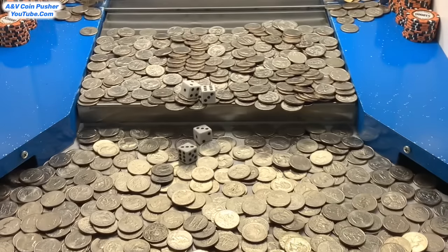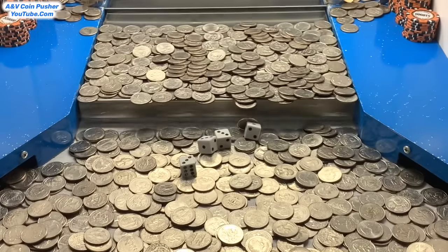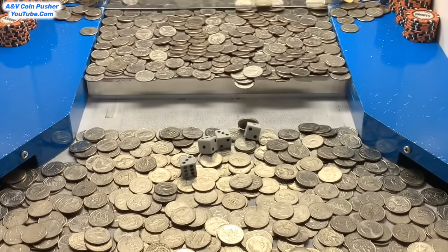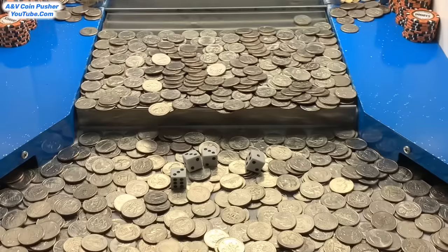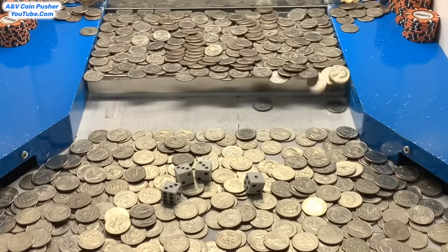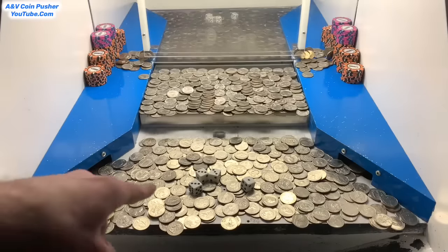Let's see what the other dice land on — if they land on a one, my money just stays the same. Oh no, that one was like a two or three and it flipped over to a one. Can we flip it to a different number? It almost flipped over to a four — my goodness, so close. Yeah, I don't know, it's not looking too promising. I'm going to stop because that three is getting pretty close to the edge.